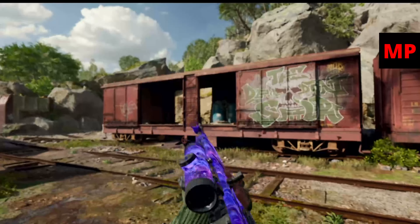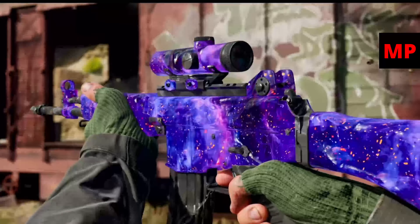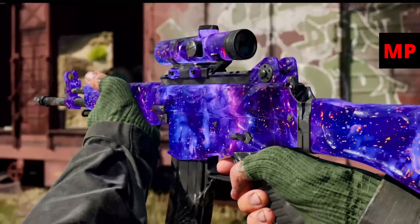Take a look at Dark Matter here — back and better than ever. And when you shoot this thing it actually has some dynamic elements that add and swirl and move. Really, really dope mastery camos in the game this year.